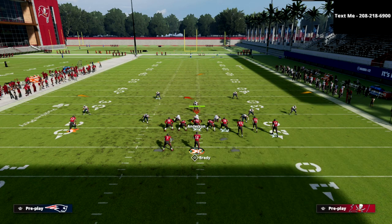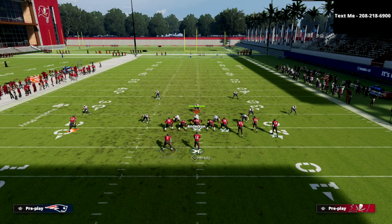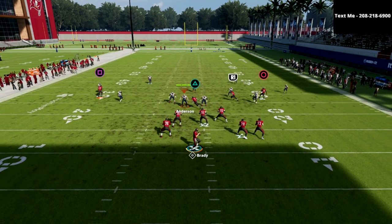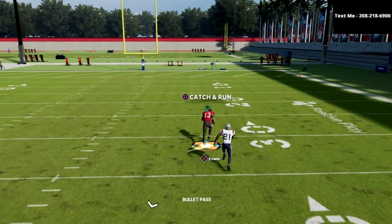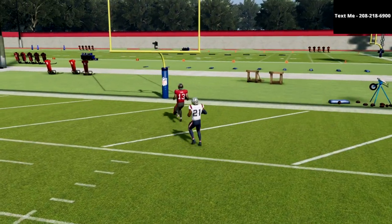Let me show it one more time with the tight end blocked. This is kind of the setup I landed on — you can wheel the guy or block him. We're just going to pass that up against Cover 2, and as you can see it's just an absolute laser.